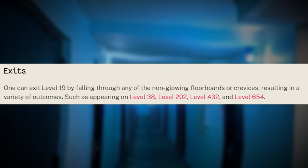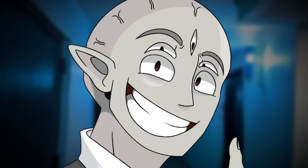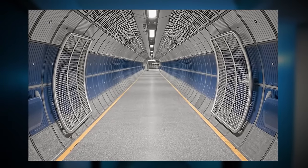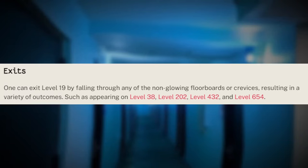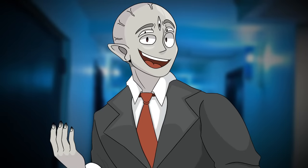On the document for level 19, it says that you can jump down through the floorboards and have a chance of entering several different levels, including level 654. That sounds awesome — you get to skip over 600 levels and you're halfway to level 1,000. You'd be wrong, though. Level 654 only has one exit, and that exit takes you back to level 19. It also says you can jump to the floor and be sent to level 432, which sounds great, but the only exit from that level leads you all the way back to level 0. So that won't do you good either.